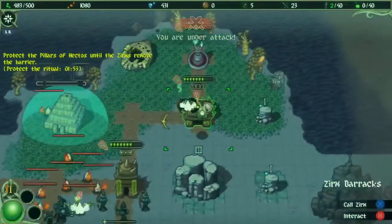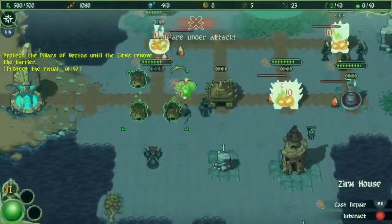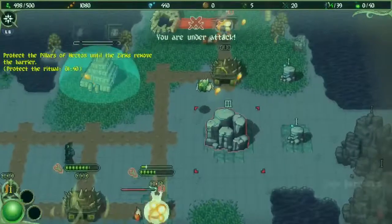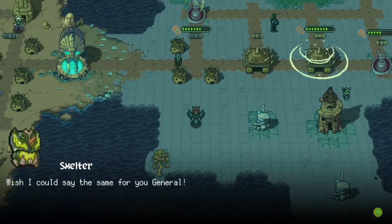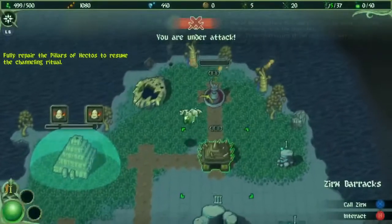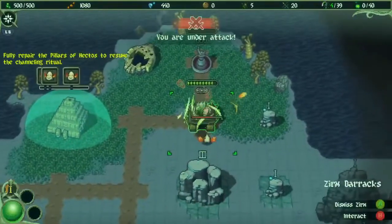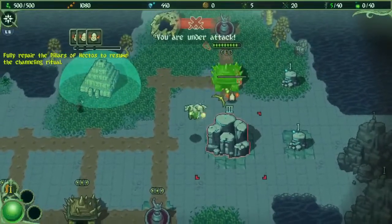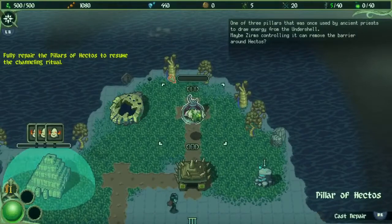Oh gosh, all kinds of enemies — that's not good. I did not expect that. We're in a lot of trouble and I'm not going to be able to survive this — yep, we lost it. The general apologizes and says to try again. We're going to have to call zerms here. Hopefully we have some on their way. I'm not sure if I can get this guy dead quick enough, but we're gonna have to fill this area with barracks. Let's cast repair.